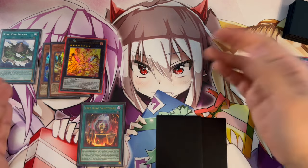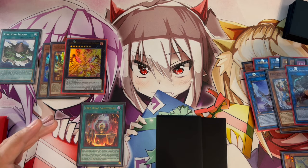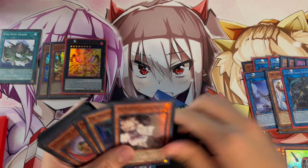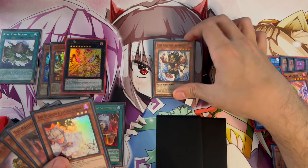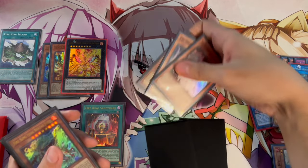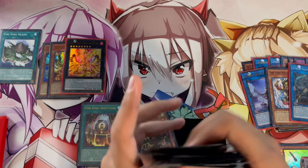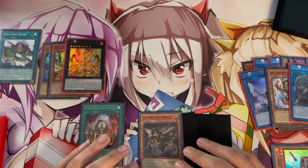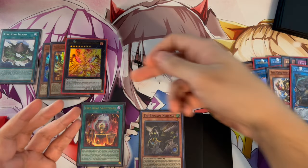After the board wipe, Shurig went to the graveyard and since you had one card banished, activating Shurig lets you search a card from deck. Barong can also search any Fire King card — you'll most likely search Ponix off Barong and search Nerval or DD Crow off Shurig post-side. So you've cleared the opponent's board multiple times with Shurig, Appollousa, and Garunix Eternity.